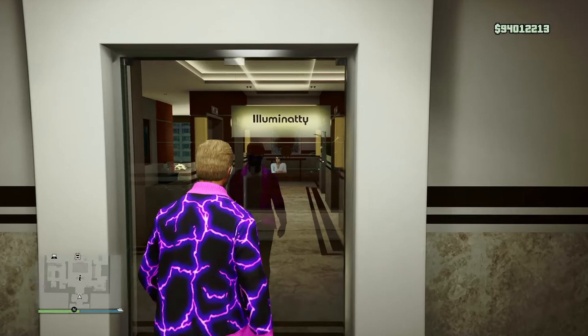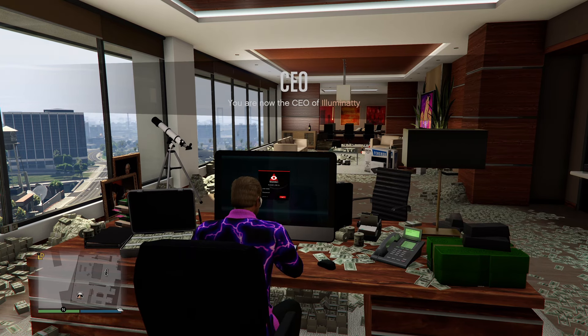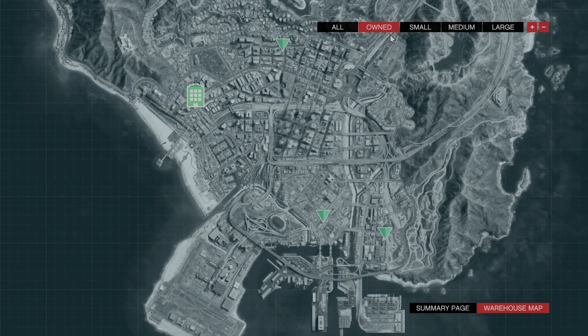I seriously regretted not relocating last time around, so this time I made sure to do it right after selling my warehouses. I previously owned Maze Bank West, the cheapest office, and relocated to the Arcadius Business Center. But enough about that — let's assume you already know which one you want so we can move on. Once you've purchased an executive office, head to that building, go inside, and log into the computer on your desk, then click the special cargo option on the left.